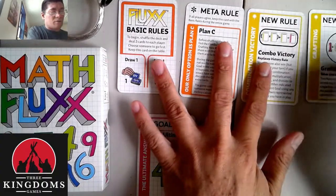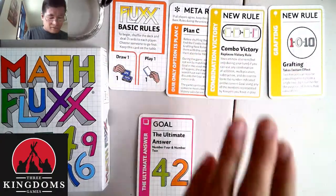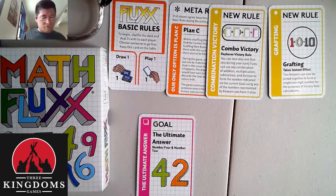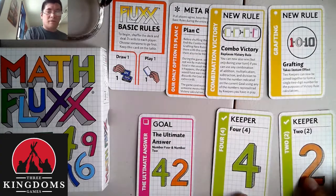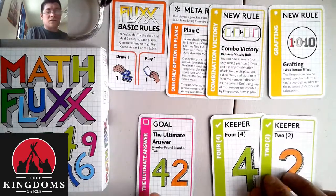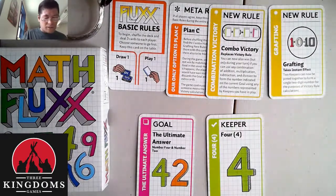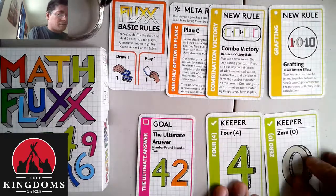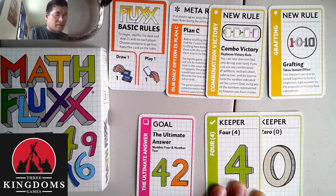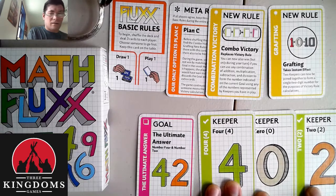There's a secondary rule that we have as well — it is called grafting. Grafting involves trying to get to a certain number. So if I had goal 42, I could use the 4 and the 2 for the win. But if we're playing with the meta rules, getting a 4 and a 2 is only going to get you an alternate draw 3 cards — it doesn't win you the game. You need to get something with an equation involved. So grafting would make me graft 40 together and add 2 to it — 40 plus 2 would give me the win condition.